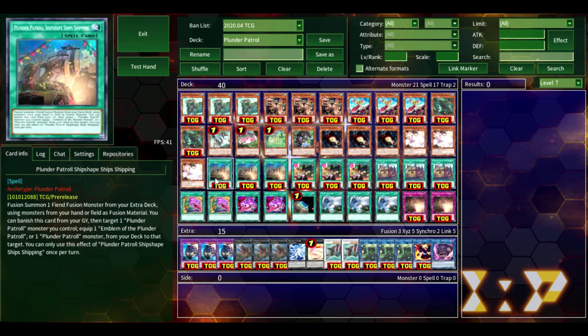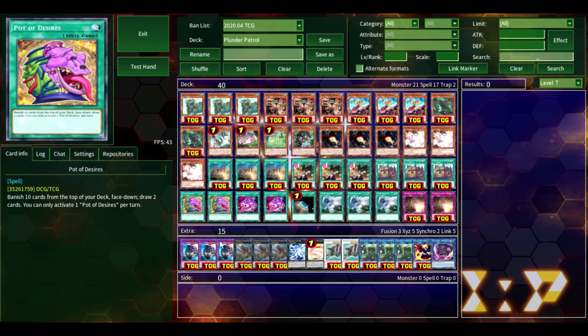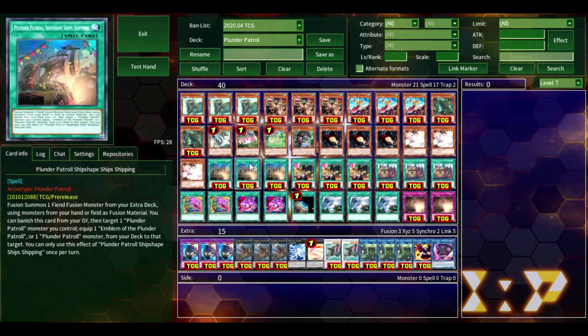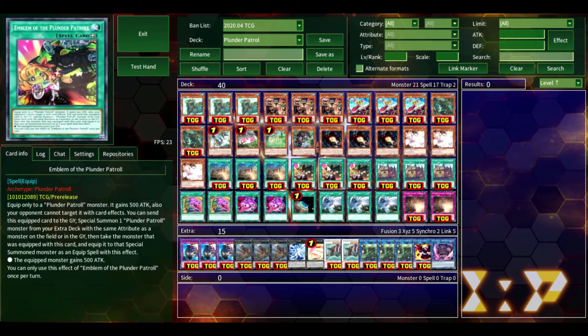Onto the spells and traps — we have three Plunder Patrol Ship Shape Ships Shipping. God, that is a mouthful. Like I mentioned before, it's the archetypal fusion spell — that's how they want you to get Liss on the field, or at least that's how it looks on the surface. But when it's in your graveyard, you're going to banish it to more than likely equip Emblem of the Plunder Patrol from your deck directly to a monster.